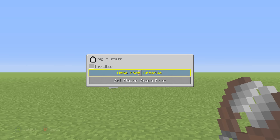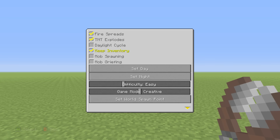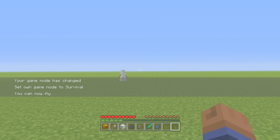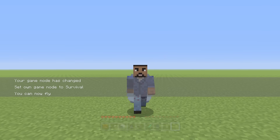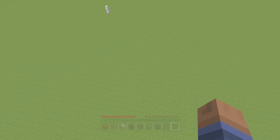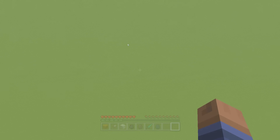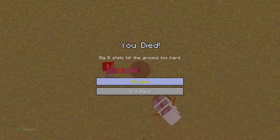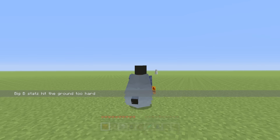Next up is a brand new death message. You're probably wondering, what's a new death message? I do a lot of PvP, so whenever you kill someone in like a Hunger Games and you die in the process, you couldn't really see what happened. But now you will be able to see exactly what happened to yourself on the screen. So I'm going to go ahead and fly into the ground — 'BigBeeStats hit the ground too hard' — the death message actually pops up on the 'You Died' screen, which I thought was pretty cool.